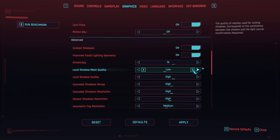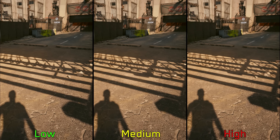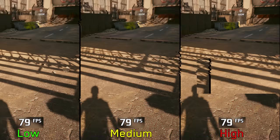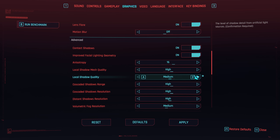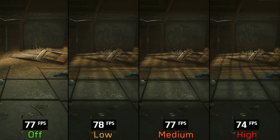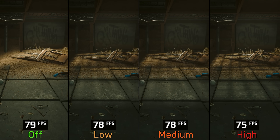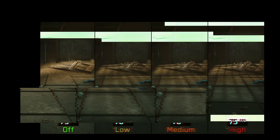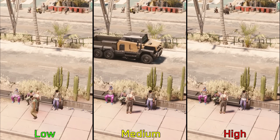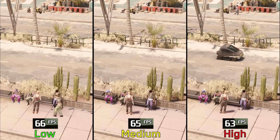Local shadow mesh quality controls the geometry quality used to cast sun shadows. At Medium and High you get more geometry and shadows unlike Low, with no significant performance cost — I recommend High. Local shadow quality controls the resolution and quality of artificial light shadows. Going from Off to Medium has no significant impact, but going to High costs around 5%, so use Medium if you need more performance — don't turn off local shadows as it significantly impacts visuals without any performance gain. Cascaded shadow range controls the draw distance of sun shadows; Low and Medium perform similarly but High costs around 3%, so I recommend Medium.